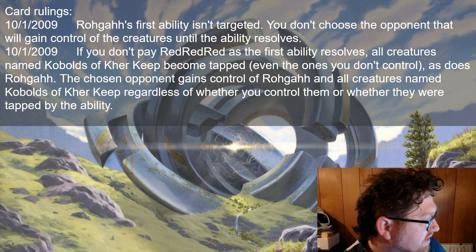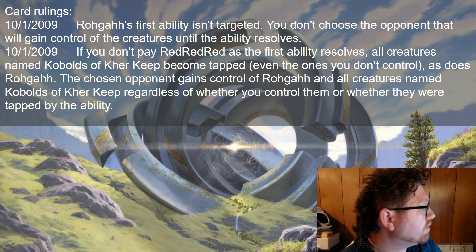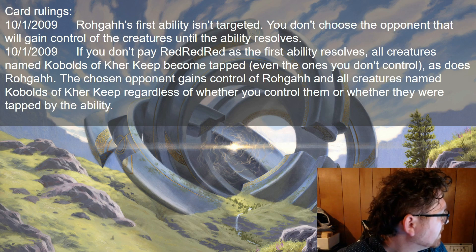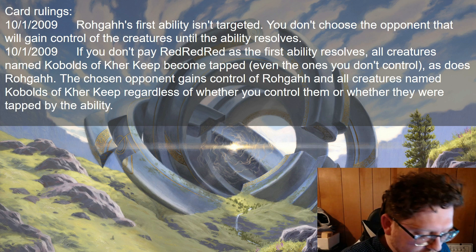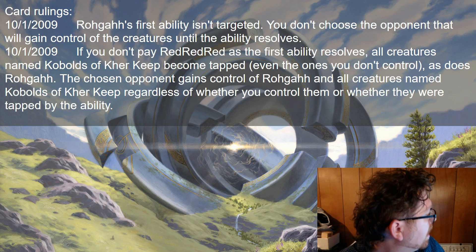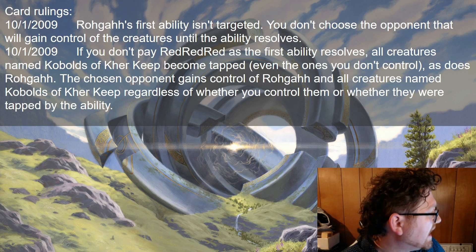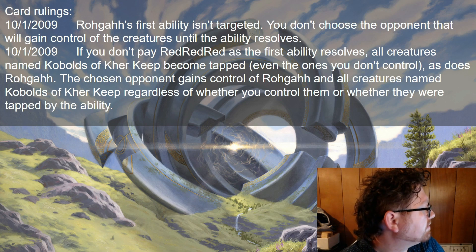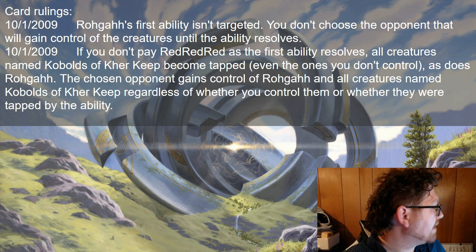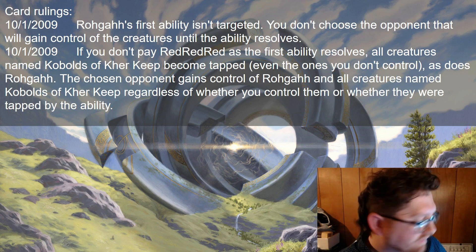Rogah's first ability isn't targeted. You don't choose the opponent that will gain control of the creatures until the ability resolves. You either pay the mana, or you don't — and then they all tap and someone will get them. As the ability resolves, all creatures named Kobolds of Care Keep become tapped, as does Rogah, and the chosen opponent gains control of Rogah and all creatures named Kobolds of Care Keep, regardless of whether you controlled them or whether they were tapped by the ability.